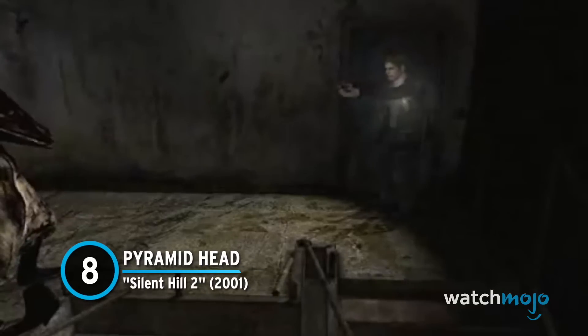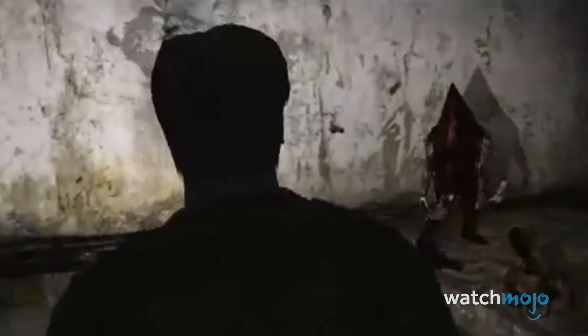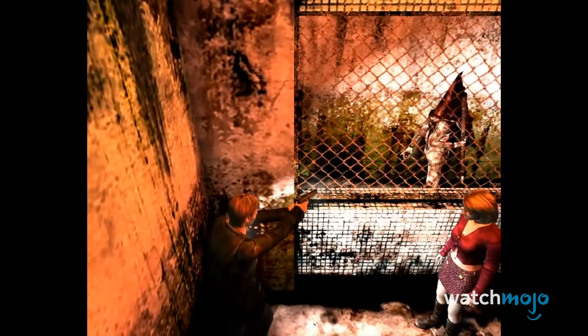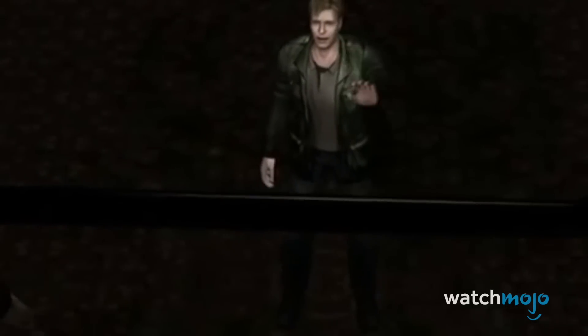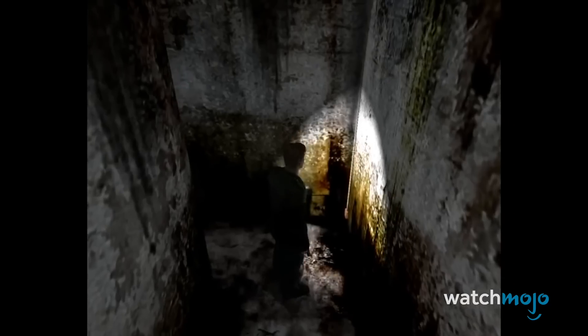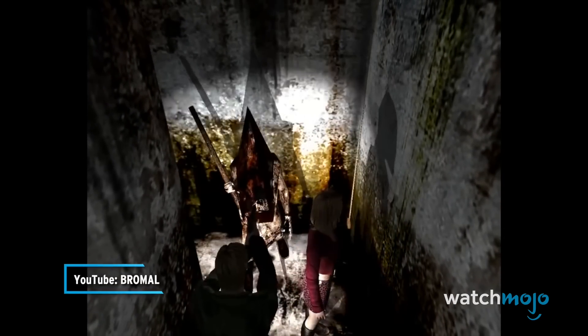Number 8: Pyramid Head from Silent Hill 2. As if this town wasn't creepy enough, recognized as the visual manifestation of protagonist James Sunderland's desire to be punished for his sins, this intimidating foe will turn up when you least expect him. An absolute horror to confront, once Pyramid Head has its sights set on you, be sure to stay away, unless you want to be on the receiving end of his gigantic blade. Seemingly impervious to your weapons, the best you can do in most situations is slow him down as you plan your escape.